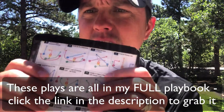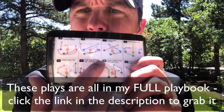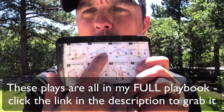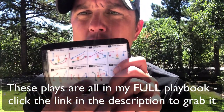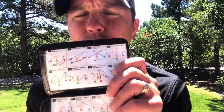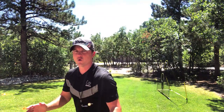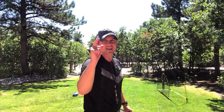I really like play number 14 here. Number 14 is where I can dump it off - these are all curl patterns where receivers look like they're going deep but then come back. Boom - and I can quickly dump it off to whichever receiver and then teach them to get some yards after the catch. When you get my playbooks, you'll see they're in order of progressions so you can keep those rushers on their heels and make them second-guess. And that's all you're looking for - just one second of second-guessing.